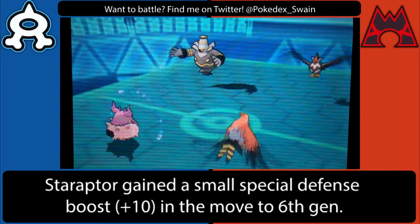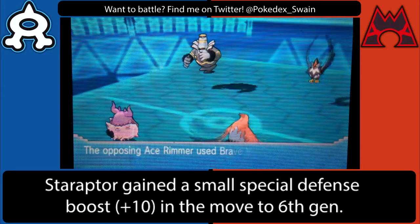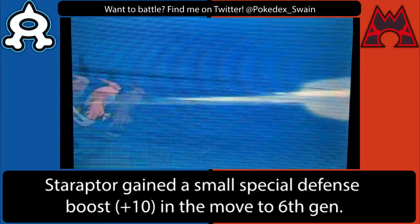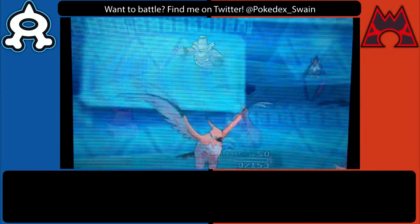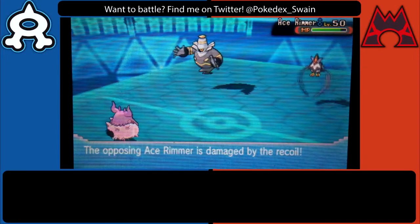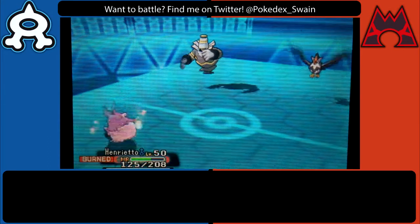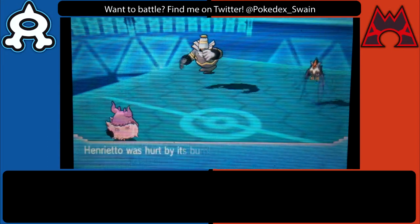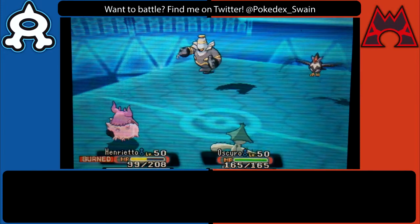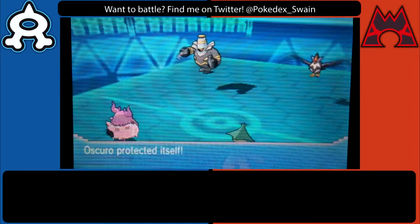Since I'm only running Moon Blast as Aromatisse's single attack, it's important that I support it with other Pokémon to handle Steel, Poison, or Fire types. With one turn of trick room left and minus one Attack, I knew I couldn't one-hit KO Staraptor, so I went for Will-O-Wisp to try to hit Dusknoir and weaken its attacks. Staraptor likely has Scarf and since Salamence was the Mega, I knew I could out-slow it.